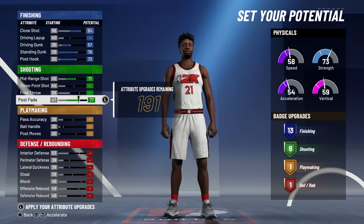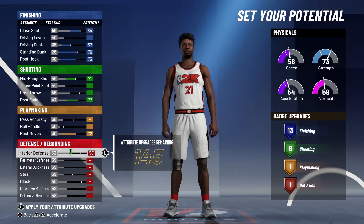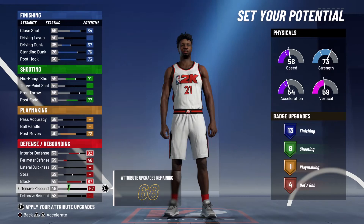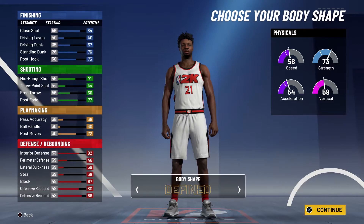For shooting you're going to max out your mid-range shot and bring your post fade up to a 77, and that's going to give you eight shooting badges. For playmaking you're going to bring your post moves up to the max — unfortunately you're not going to get any additional playmaking badges. For defense and rebounding you're going to bring your interior defense up to the max, bring your perimeter defense up to a 48, bring your block up to the max, bring your offensive rebounding up to the max, and max out your defensive rebounding — and that's going to give you 20 defensive rebounding badges. So 13 finishing, eight shooting, one playmaking, and 20 defensive rebounding badges is a total of 42 badges.